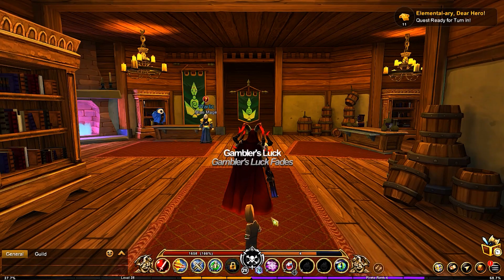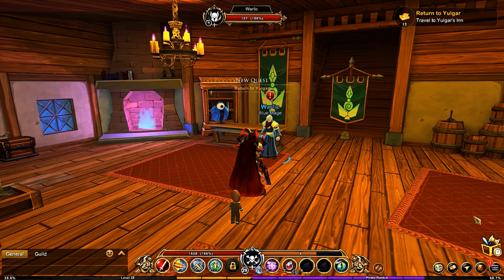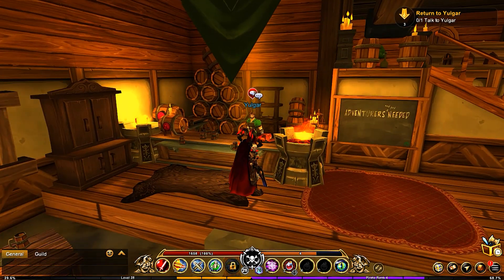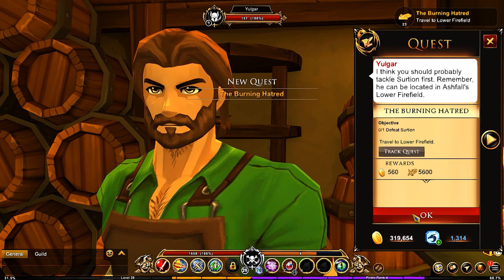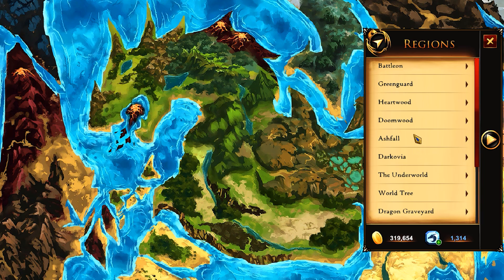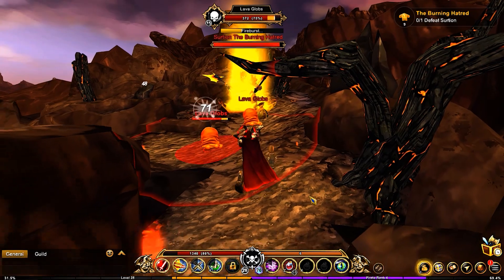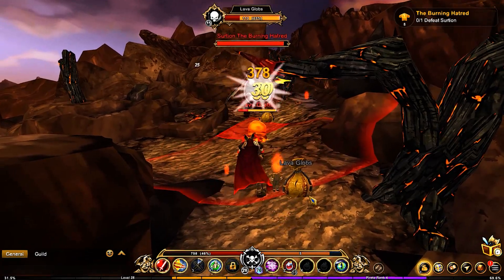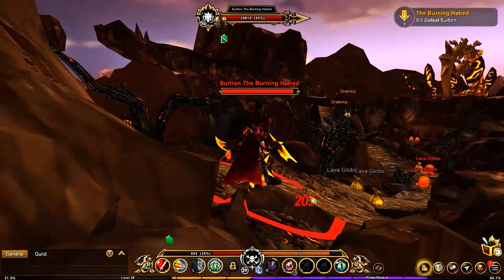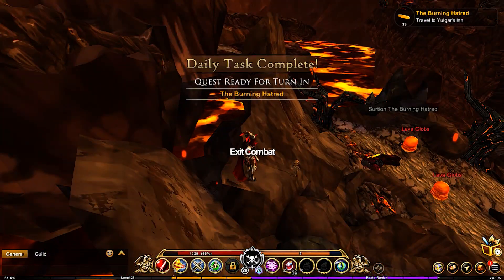Next, head back to Yolgur's and defeat Certion. You'll need to go to the Lower Fire Field. This guy has 41,000 HP so it's a bit of a tricky fight. Make sure to take out the lava blobs when they spawn because otherwise they'll make the fight even more difficult. Bringing health potions is definitely advisable. When you beat him, turn that in.